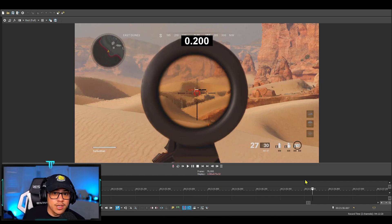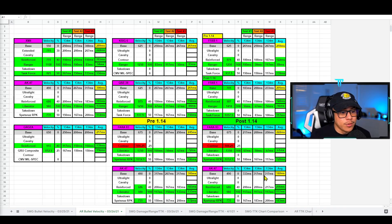There is our first hit marker at 200 milliseconds. Since I shot the bullet three times in real-time testing, I'll repeat this process two more times, add up all three values, get the average, and that will be the average time it took for the bullet to hit the target using that specific barrel.